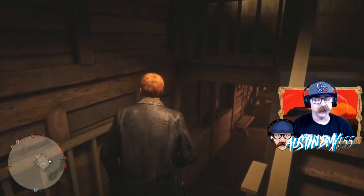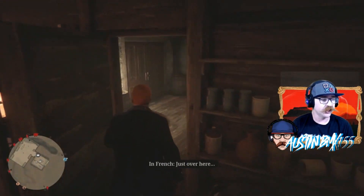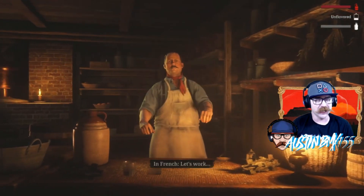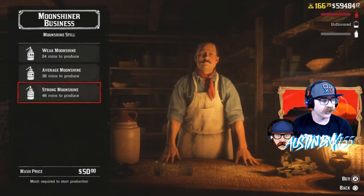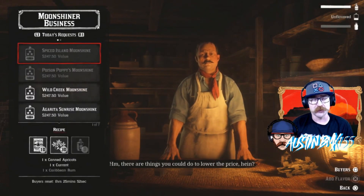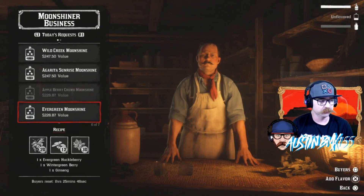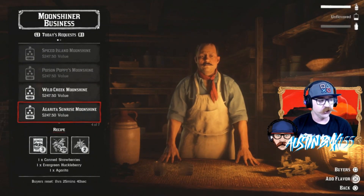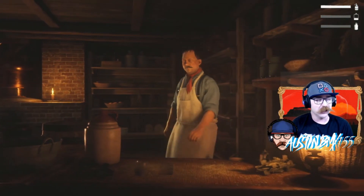Also starting today, we should have a new collector set called the Festive Feast Collection. It's going to consist of two collectibles and a crafted item. You're going to have to look for goose eggs, cognac, and you have to craft a thyme plump bird. So make sure you're shooting all those turkeys when you see them, because you'll need thyme and plump bird to craft that third item to sell to Madam Nazar. That should run through the 24th to the 30th, and then on New Year's Eve we'll get a new collection called the New Year's Collection.